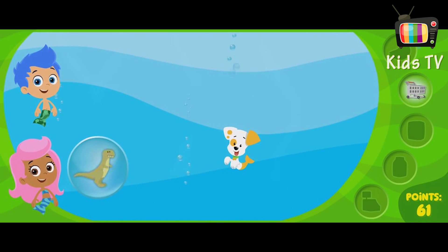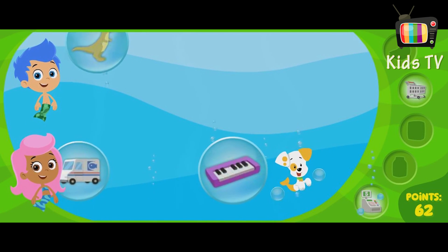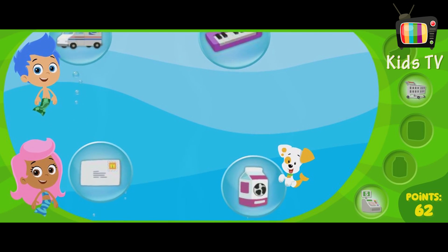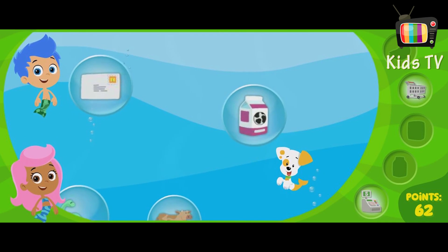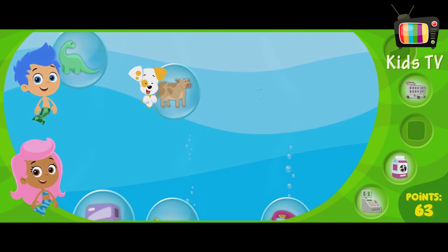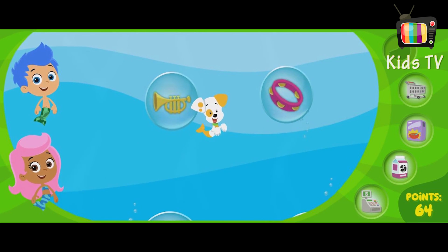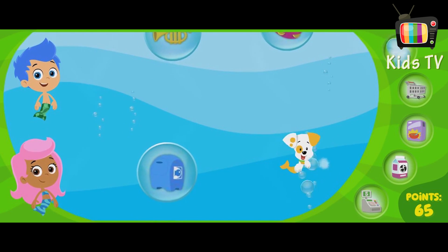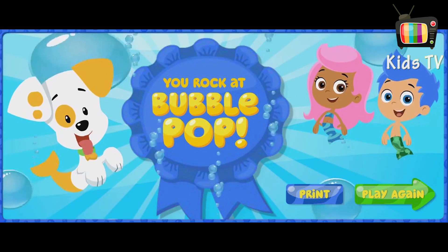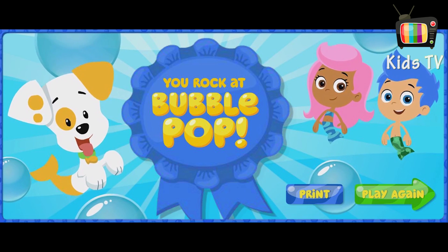A shopping cart. Fantastic! A cash register! Perfect! Remember, click on the bubbles with big milk. Great! A cow! Cereal! Perfect! Fruit! You found them all! You rock at Bubble Pop! Fantastic! Click Print to print your Bubble Pop game certificate. Or click Play Again to play Bubble Pop again.